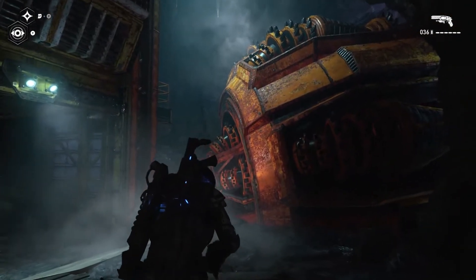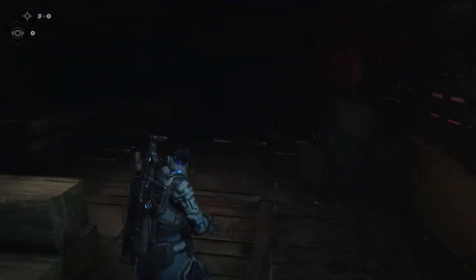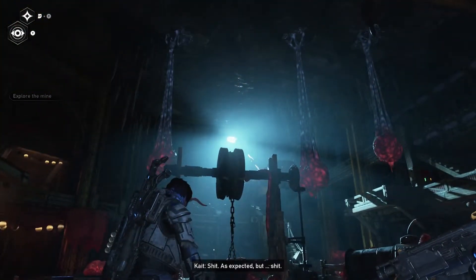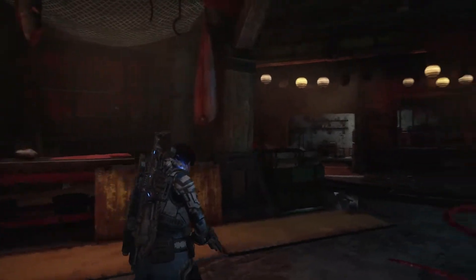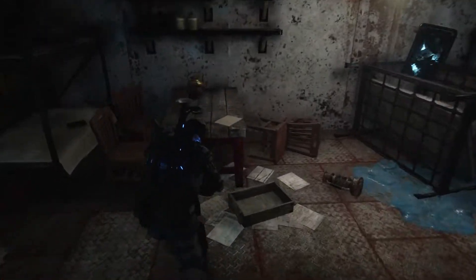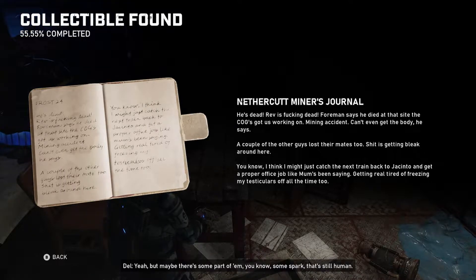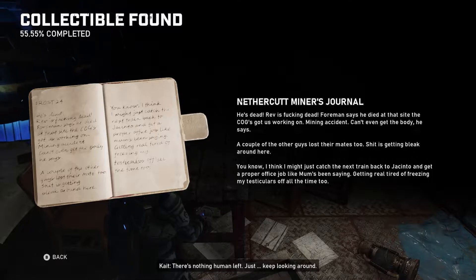What the hell? Is that a drill? Okay, let's go. Here we go. As expected, but shit — I can't believe Lena and Norskull survived this. Let's just look around and see if we can find anything useful. You ever think about what happens to people in Paz? I do my best not to. Maybe there's some part of them — some spark — that's still human. There's nothing human left. Keep looking around.